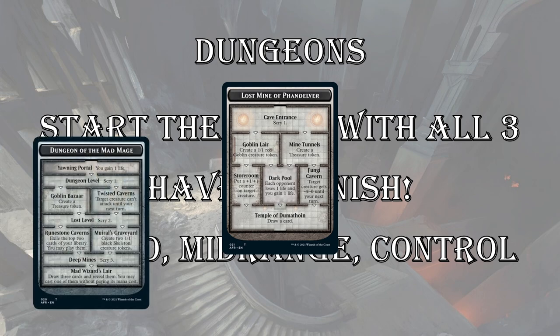Next up is the control dungeon — Dungeon of the Mad Mage. This one has seven different steps in it, but the payoff is huge as you get deeper. You're scrying three, you can exile the top two cards of your library and play them — essentially drawing two cards. And then the big payoff is you draw three cards and get to play one of them for free. So a huge payoff if you can venture seven times, though some decks are going to be much better equipped to do so.